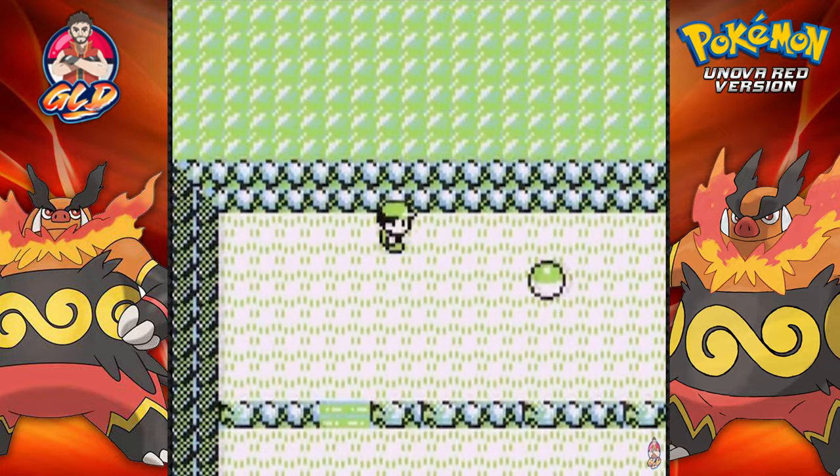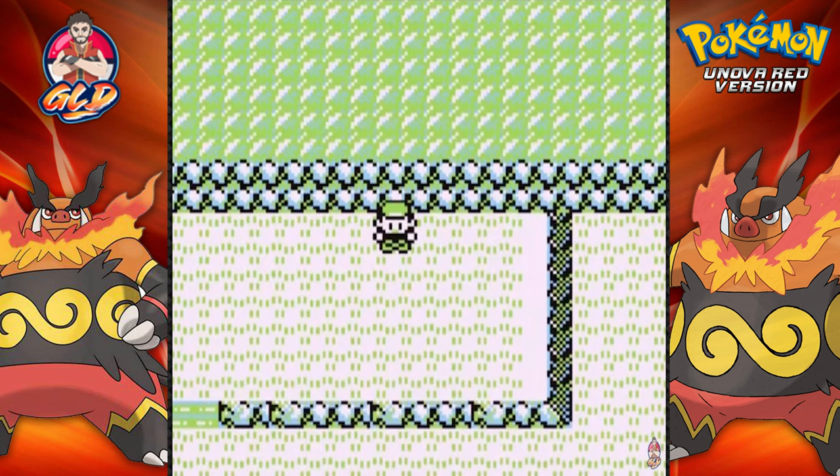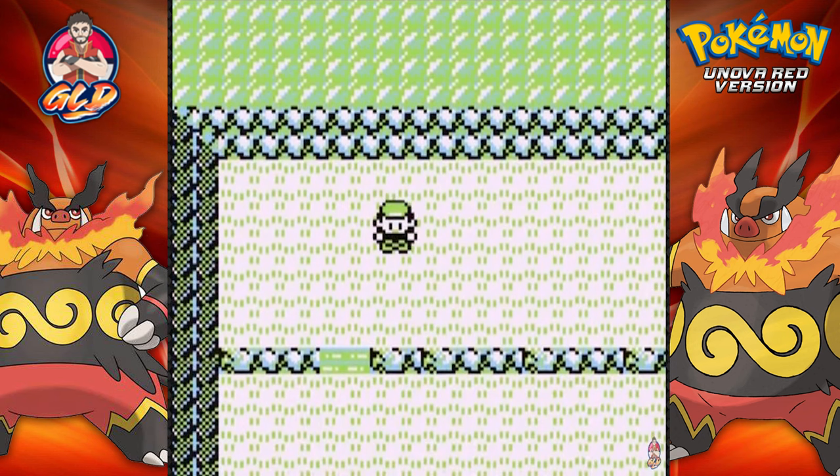So that was Nugget Bridge, guys. In the next episode we will be going through the next route to get to Bill. In the process, I am going to try and do that whole Mew glitch and see if it works or see what Pokemon we get. So stay tuned guys - in the next episode we'll be going through more and getting to Bill's house. See you guys.